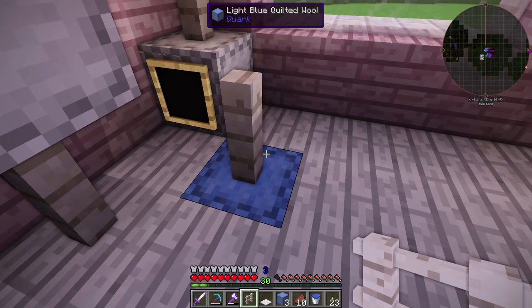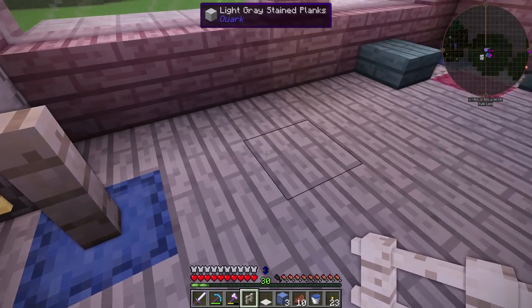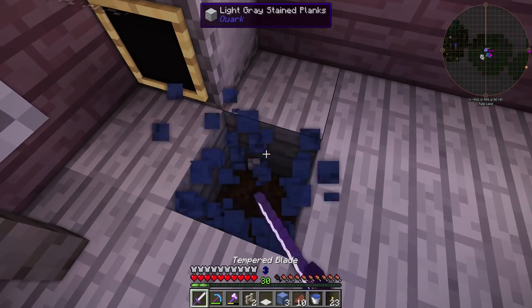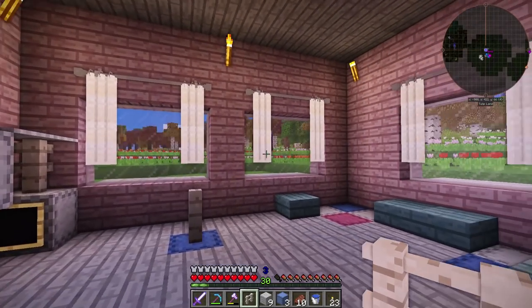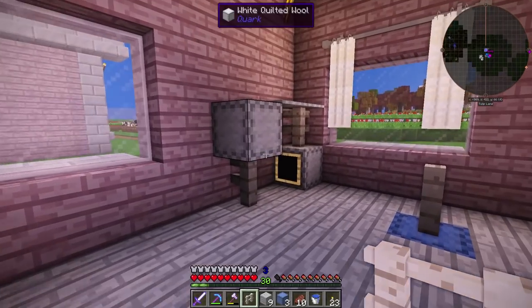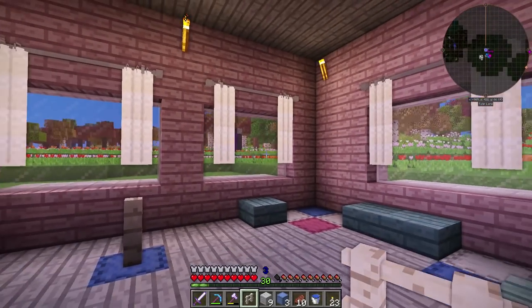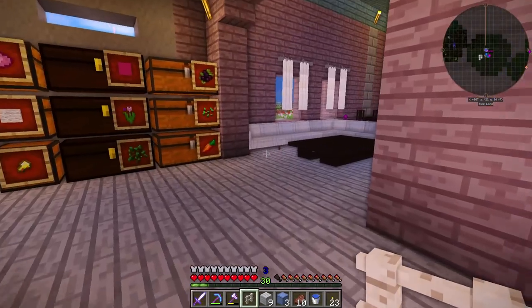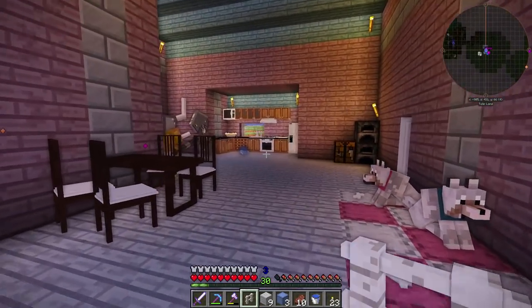I'm going to have to move this one over here because it's kind of in the way now. There we go — beautiful! This looks awesome. I like it, I'm so excited. So we have the dog area, the cat area — now I need to do something for my hamster.